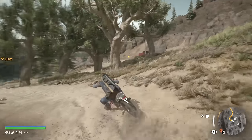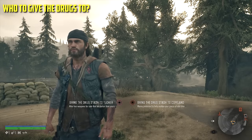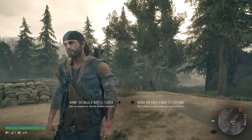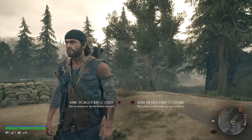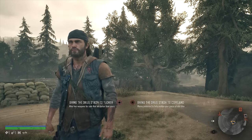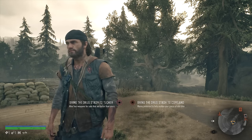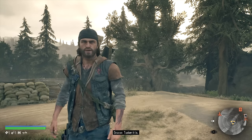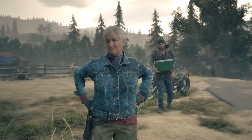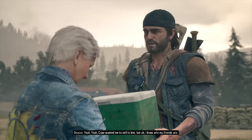Quite early on in the game you do have to make a bit of a choice. At the point where you've gone and picked up a drug stash, you've got to choose whether you take it to Copeland's camp or Tucker's camp — these are the two camps you'll uncover at the beginning. Tucker's camp has weapons for sale, Copeland's camp has bike upgrades for sale. Personally, I would go for Tucker's camp every time. With good bike management early on, you probably won't need the upgrades they offer, and getting better weapons early on is something you're really going to need.